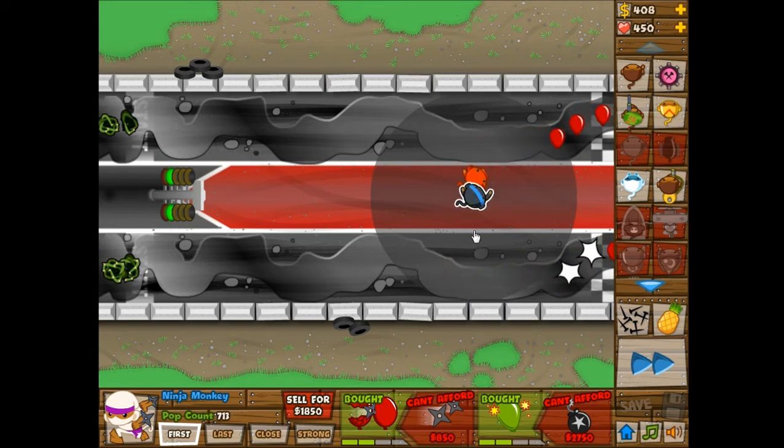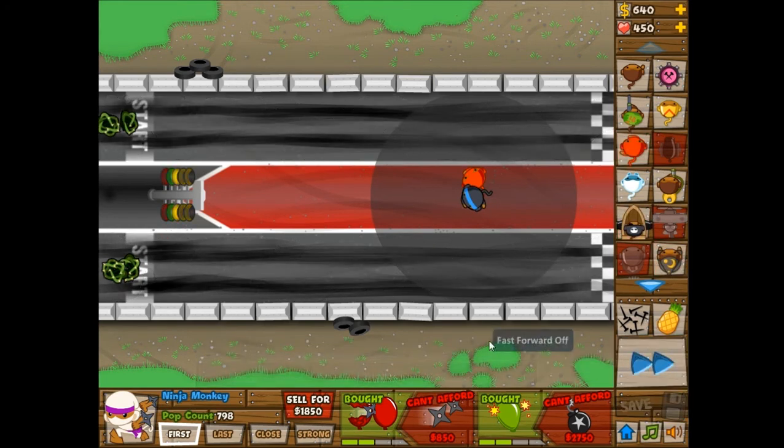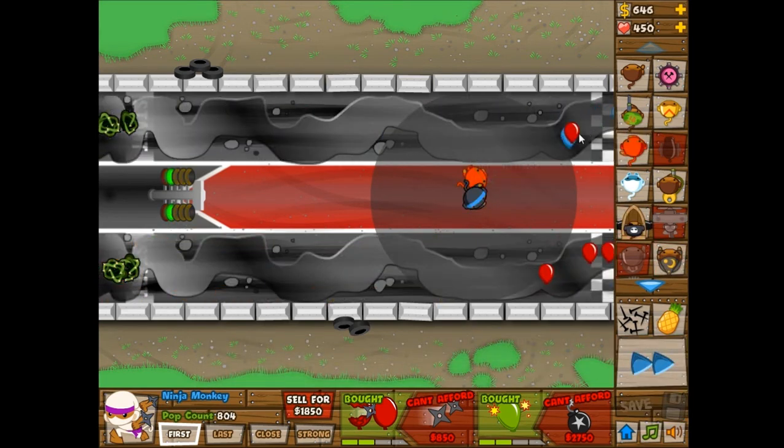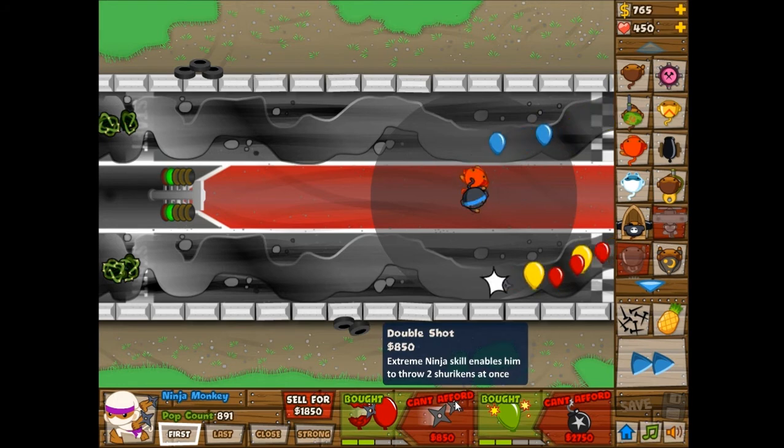I'm going with ninja monkeys rather than boomerang throwers because the ninja monkeys have the seeking ability from the seeking shuriken. The glade ricochet is also good at that, I suppose, but I just prefer ninja monkeys in this particular area because they start off with better attack speed than the boomerang thrower. Once I get to double shot, that'll make it much better - twice as effective.